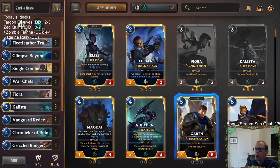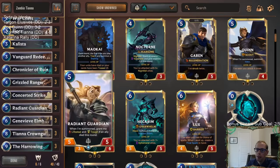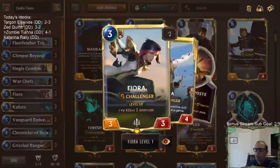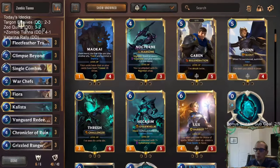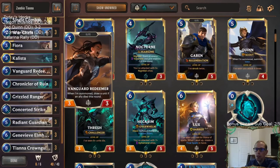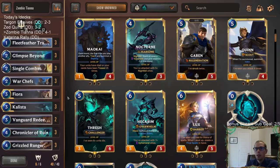Thresh would be better than Fiora in this deck, but Thresh is just another five-mana card. Fiora - our deck's not focused on winning with her as we saw in those games, but you get Riposte sometimes and Riposte is an awesome spell. Glimpse Beyond was really good, getting us card advantage. Our removal is really good. Vanguard Redeemer is pretty underrated - that one did some work. Grizzled Ranger put in a lot of work. Definitely impressed with how Zombie Tiana played.